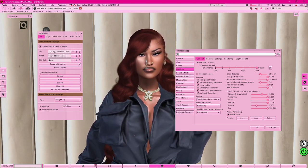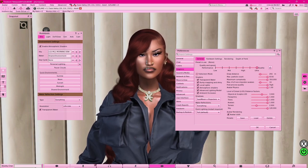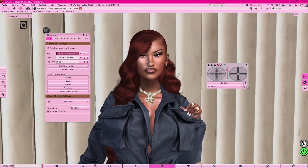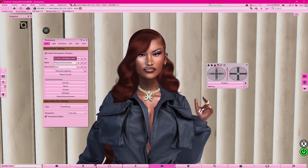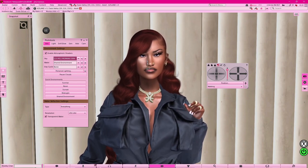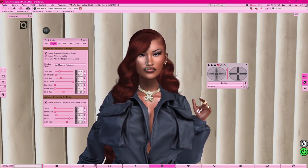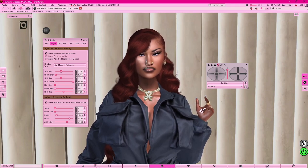Open your graphics preferences and toggle your quality and speed all the way to Ultra — you're gonna need it. If you want depth of field you can use it, but I personally don't always like it. Once you toggle to Ultra, hit okay. Before doing all of this, make sure you're already posed — if you don't have a great computer, Ultra runs at like two frames per second, so get your outfit on and everything situated first.